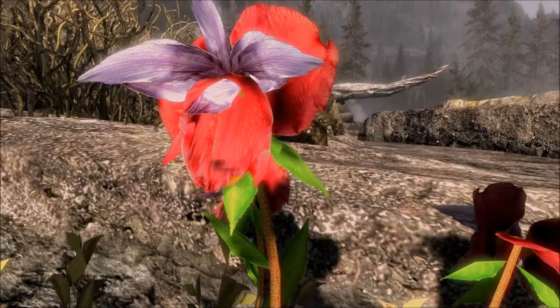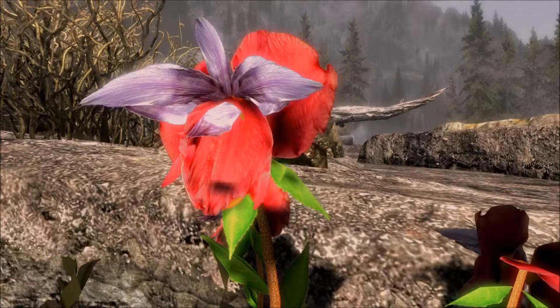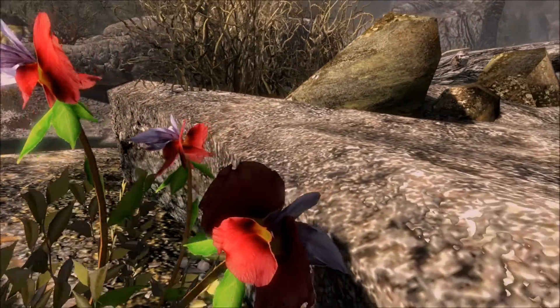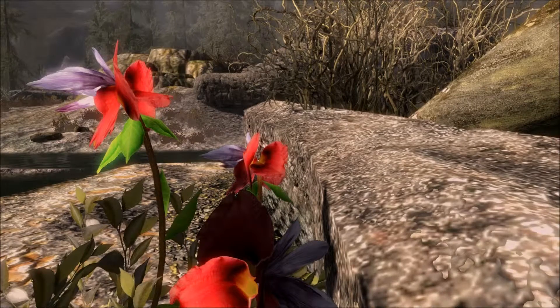There is an alternate version if you don't want the purples and reds — if you want the dragon tongue to look white, there is a high definition white version. It comes in 2K and 4K textures. The main file you download is the 4K texture, but if you can't use 4K, the mod author has put in optional files a 1K and 2K version. There is also a white version in 4K and a white version in 1K. This is just a retexture of the plant itself, so it shouldn't have a big impact on your game, but it does make everything look a whole lot nicer.